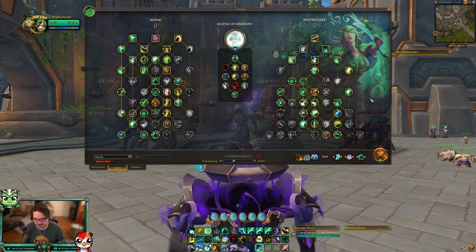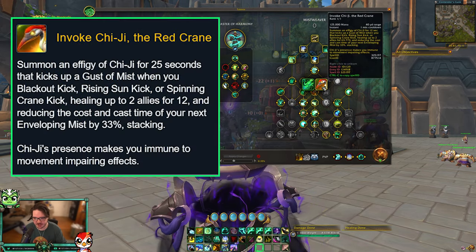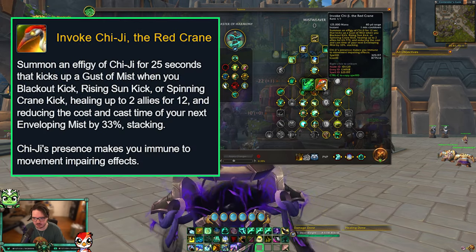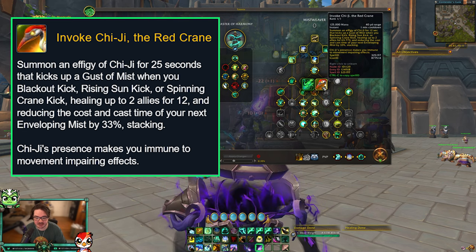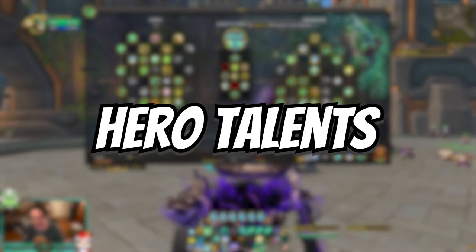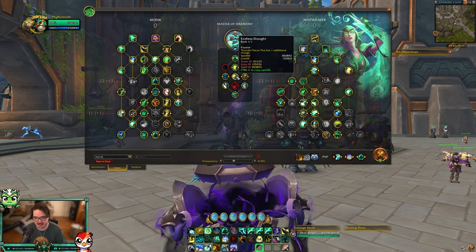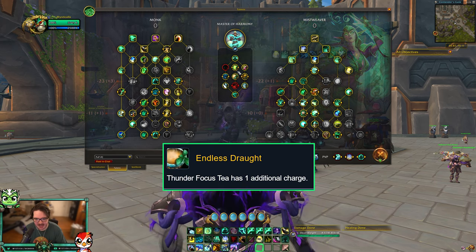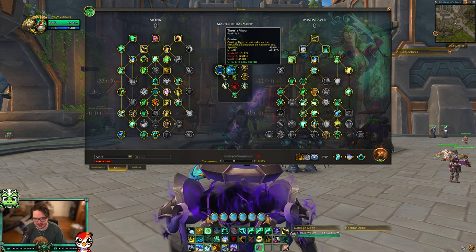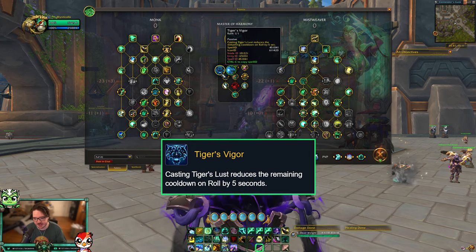The reason you go Chi-Ji is because when she's up you are immune to movement impairing effects — you can't get rooted or slowed. You can still get gripped by Death Knights, but everything else you're immune to. For hero talents you want to go Master of Harmony, for no other reason than you get an extra charge of Thunder Focus Tea, which I'll show you why that's so important.